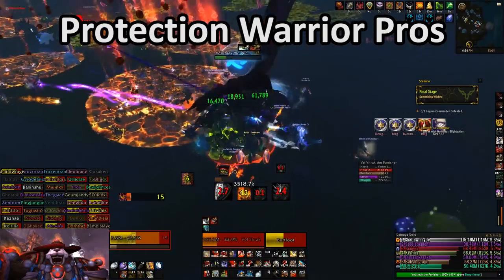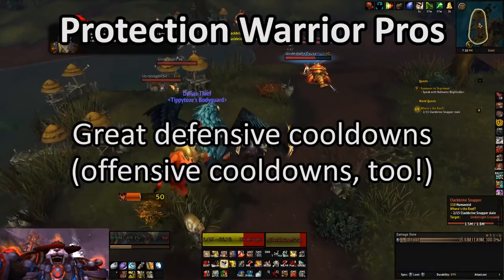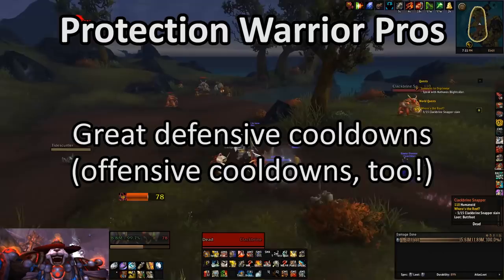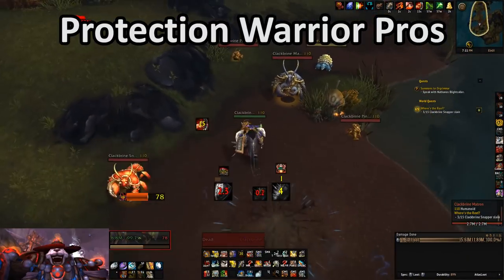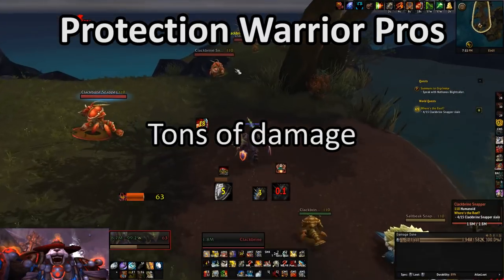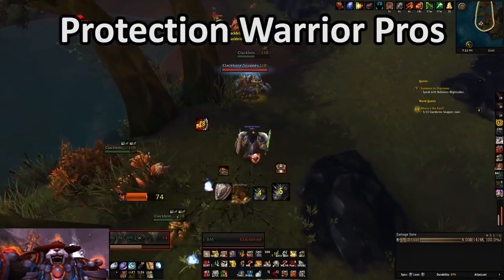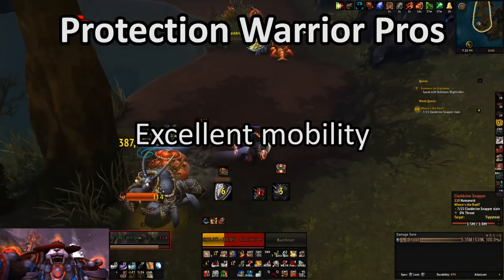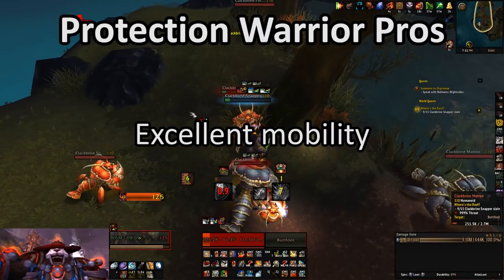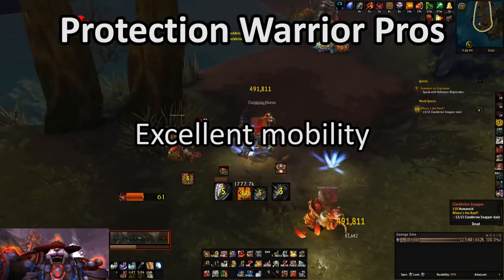Let's dive right into what I consider to be the top pros and cons of playing a Protection Warrior. The class has incredibly powerful defensive cooldowns that, thanks to Anger Management, are up all of the time. Because of that, and the tier 21 bonuses, the class deals a lot of damage. Protection Warriors are one of the most mobile of the tank classes as well — they're like an angry, metal-plated ping-pong ball just bouncing around the battlefield.